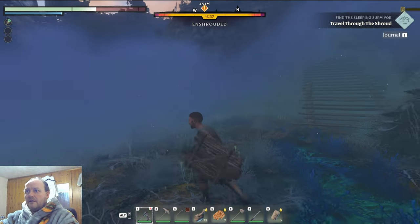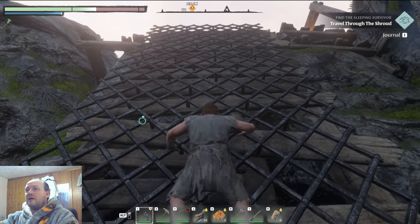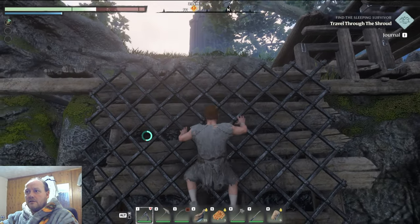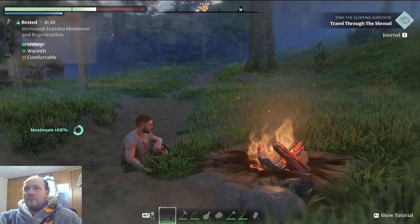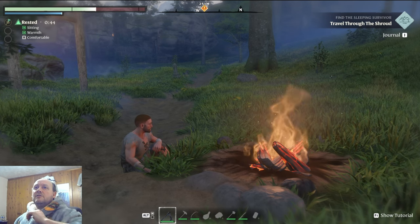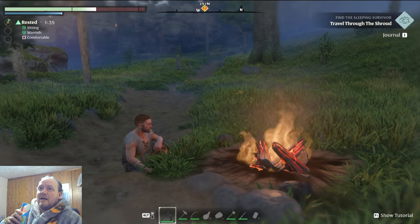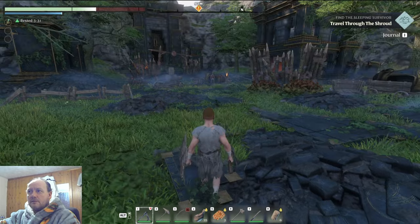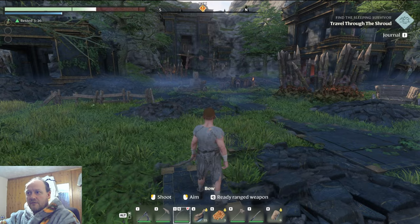Come up through here and take a right up these stairs. Whenever you're going up and climbing, make sure you have plenty of stamina — you don't want to be falling back down from a great height. If you sit down by any campfire, the rest buff will start ticking up and give you up to the maximum you can get from just a campfire.